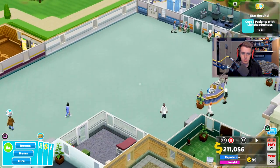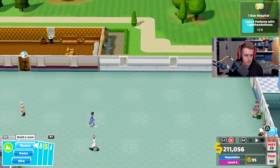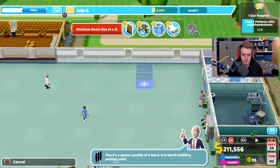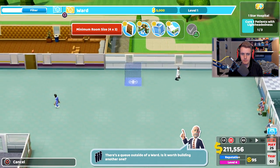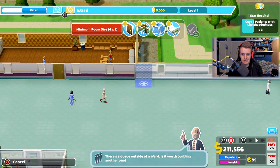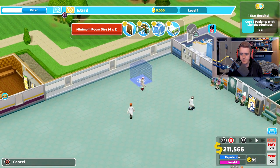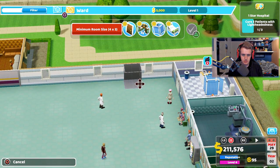Let's go to Rooms and select a Ward. Now where shall we build this? We've got a door there — it's a bit annoying — but I could put it here. Yeah, why not?